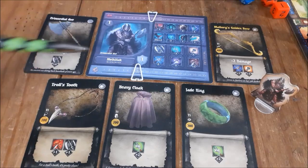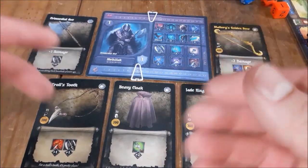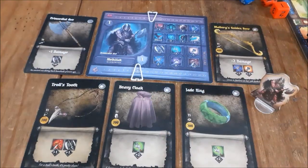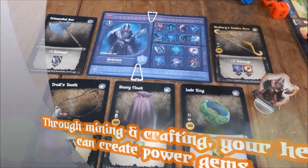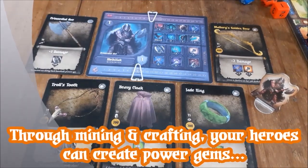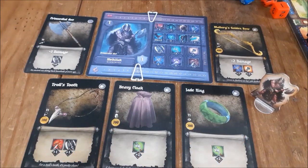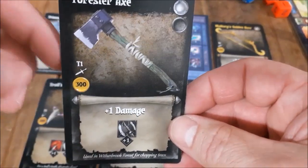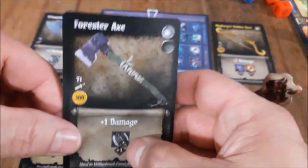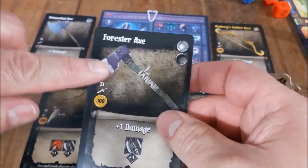Let's move on and wrap up with our next demo. It's a few more turns later, and as you know there's mining and crafting in Dungeon Crusade. Mahaliak did some mining and found some precious stones and minerals — we will have a video over mining and crafting, it's a really super fun part of the game. With his gold and these minerals and precious stones he gave them to Albus, who went back to the village and retrieved the forester axe. It still does one damage, but it's also going to make him even more proficient in chaos warfare with a plus one.